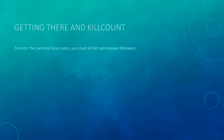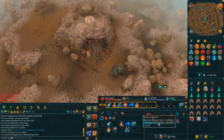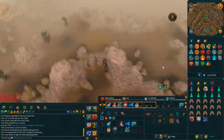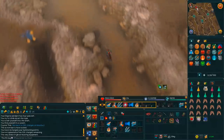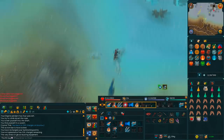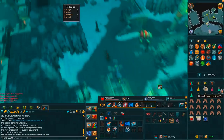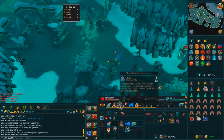Now I'm going to show you how to get there and how to get the kill count. To get there, either break a Trollheim tablet, use the teleport to Trollheim spell, or use the teleport to God Wars dungeon spell — whatever you want to do — and then follow along. I'm going to quickly talk about godly protection because it's an important thing. Killing the Zammie boss, you want to make sure you've got an item equipped that says Zamorak on it. It could be Zamorak Warpriest or Zamorak Arrows — that's what I'd recommend — because they count. Once you get to the God Wars dungeon, you're going to cross the bridge and then go for your kill count.